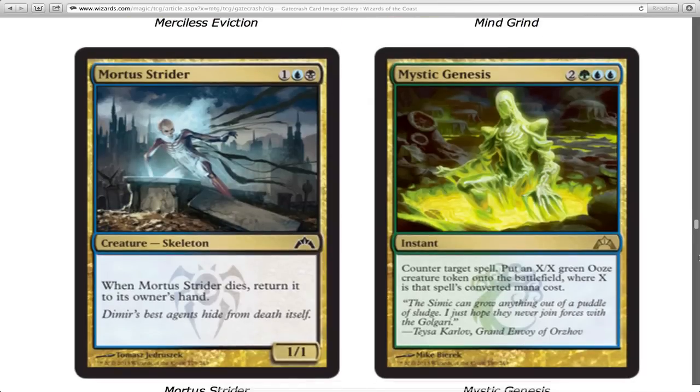Let's talk about Mortus Strider. When he dies, he gets back into your hand, which is way better than the dude that went back to the top of your deck. A lot of people played that against me and thought it was good — I was like, I'm just gonna have you keep drawing him while I bash you in the face. He's a three-drop 1/1, you can't kill him permanently. He's common and he's good for common.